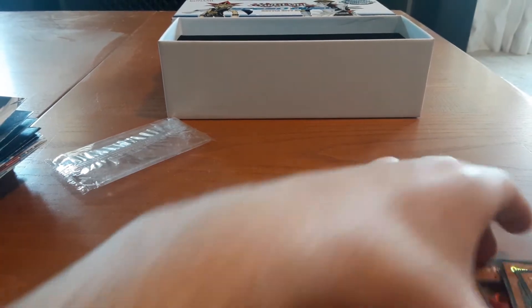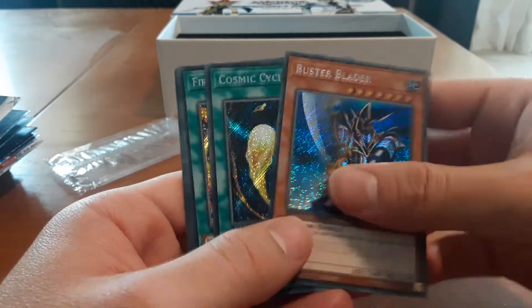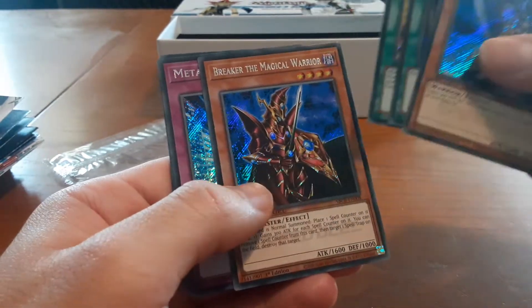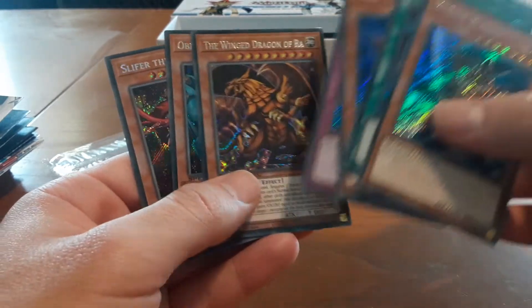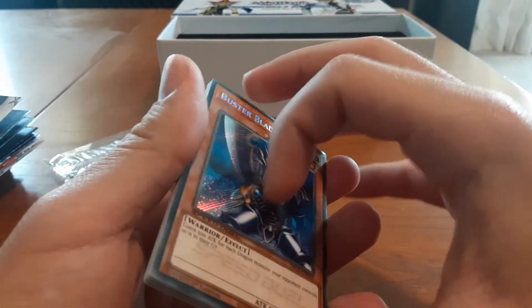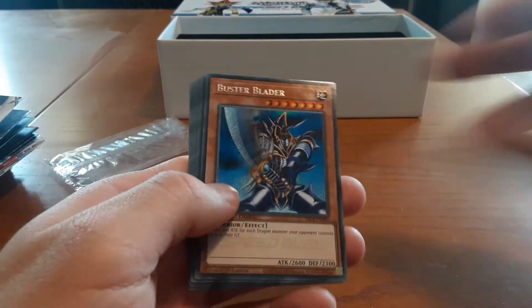Oh, and that's our last card. So unfortunately none of the big three, but we did get Buster Blader which is pretty neat. Some good spell cards, Breaker's also a pretty nostalgic monster, and of course the God cards. So yeah, that's pretty much the video for today guys. If you enjoyed, please like and subscribe, and as always, thanks for watching. We'll see you next time!